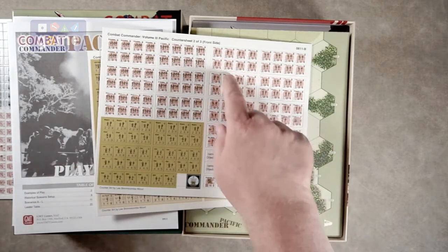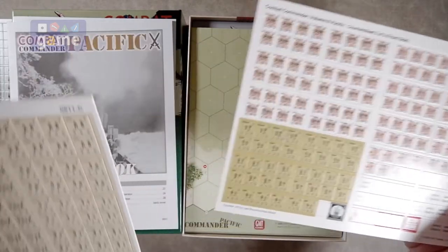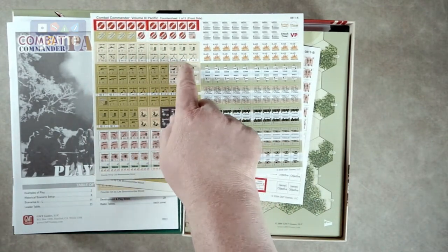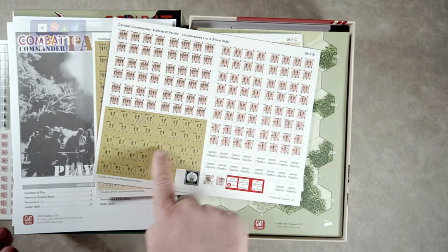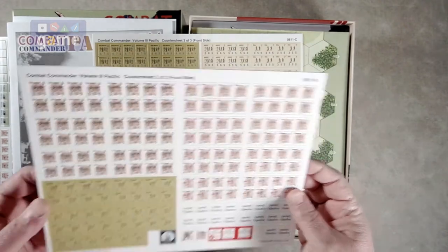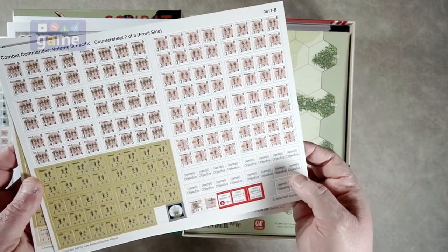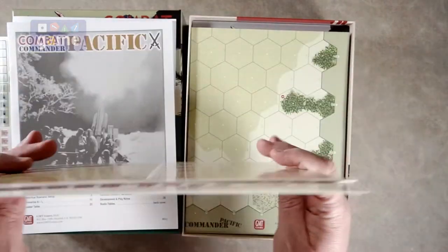We've got Japanese counters here with the rising sun behind them — well, I have to take that back. These are American, these are the ANZAC — the Australian and New Zealand forces. These are the weapons for the Japanese. You've got the American teams, the Japanese forces, and the ANZAC forces here which are a little lighter. So you have three sheets of counters. You've got your objective tokens, and you've got a fighter — there's some air combat going on here.